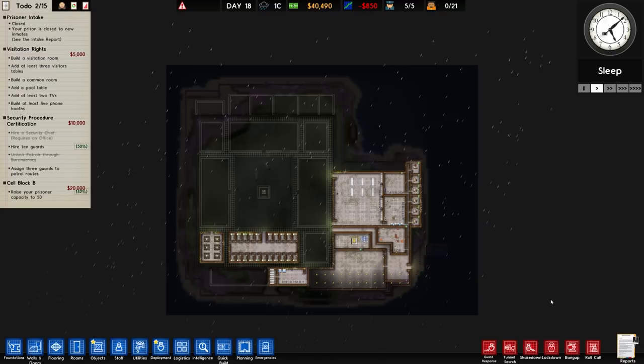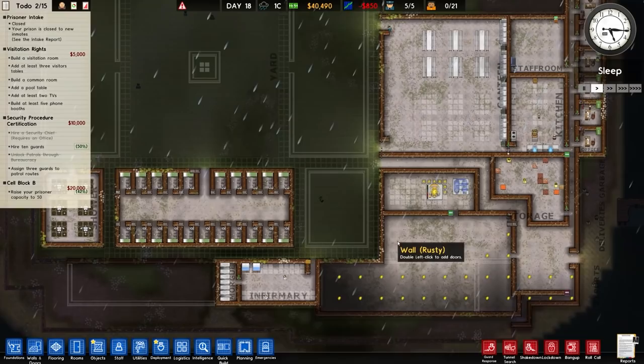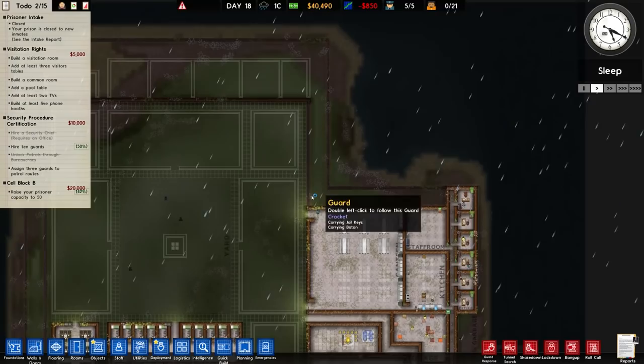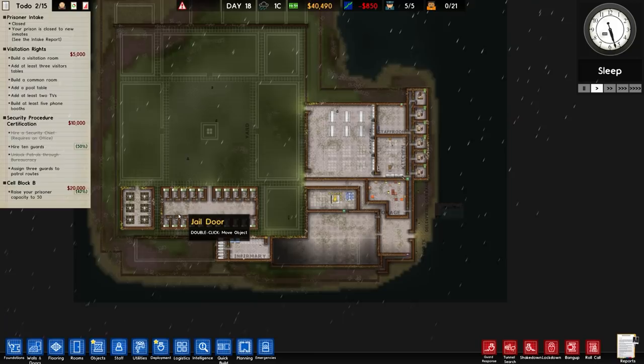Welcome back to Prison Architect. In the previous episode we continued construction on our island facility and got a fair way towards getting prisoners. That included construction of the cell block, the linked shower, infirmary, morgue, power and storage area, offices, staff room, kitchen and canteen, and arguably the most important thing — the massive wall surrounding it. In fact we have two walls and some water, so hopefully this is quite a secure facility.